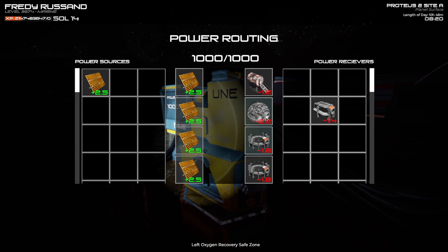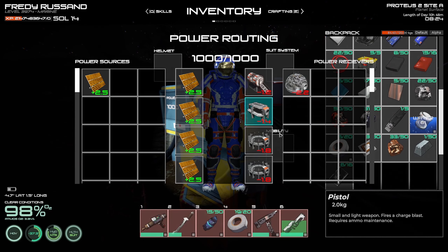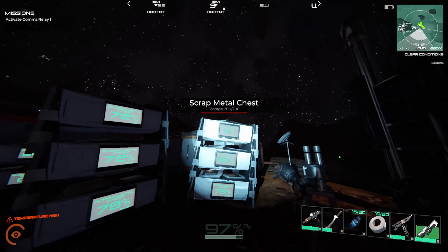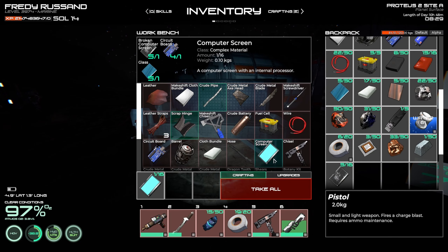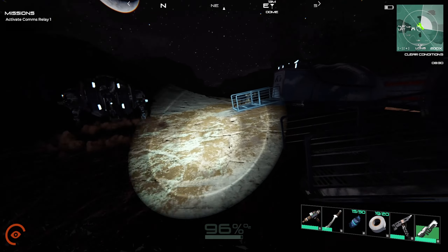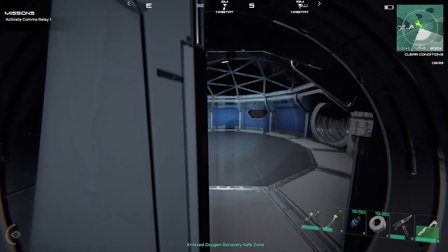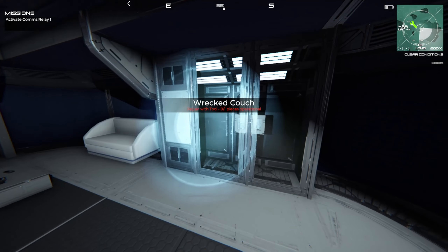I don't need power to the biodome, so let's change it for the barracks. Now I should get power in the barracks. I also needed another computer screen, so let me just make one really quick. And the lights are on — so I guess this must be working.